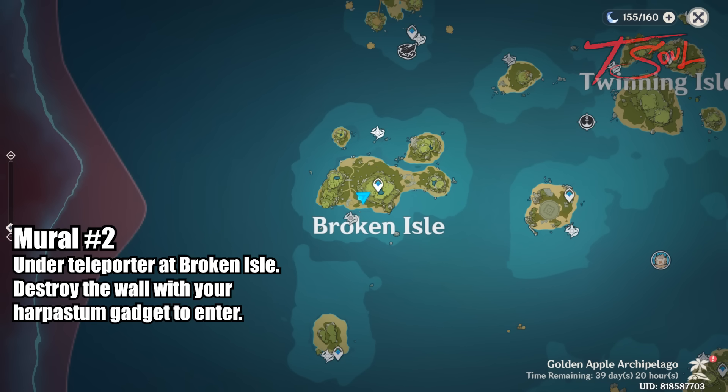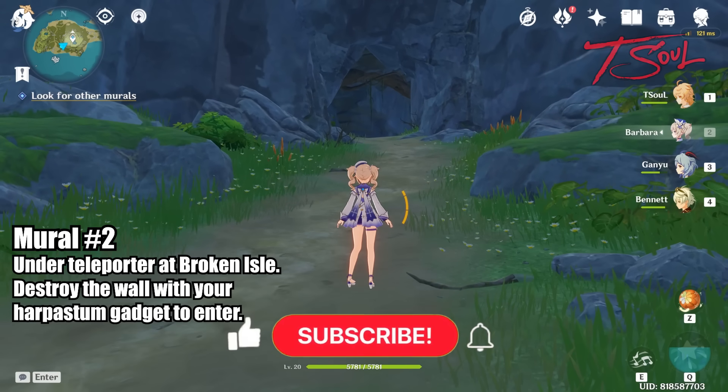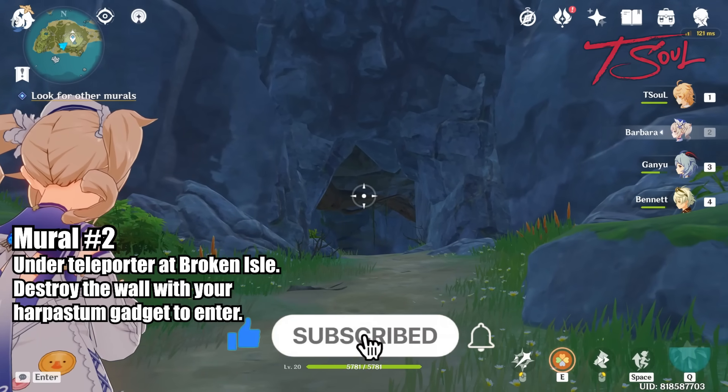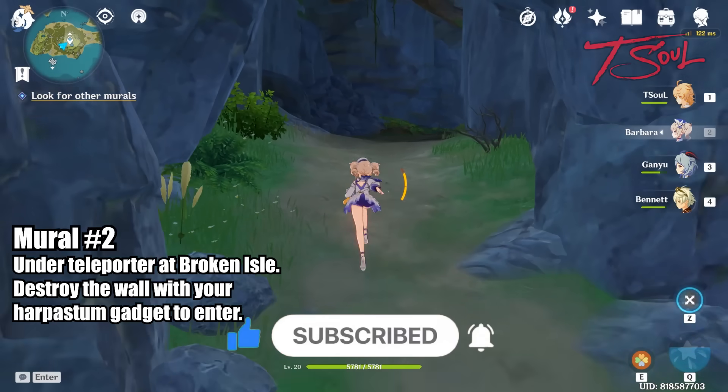The second Mural will be on Broken Isle. On the ground floor, there will be a wall you need to break by using the Harpistrum. Just play wall ball with it until you destroy the wall, then enter the cavern — the mural will be inside.